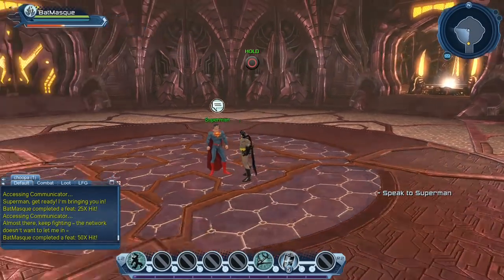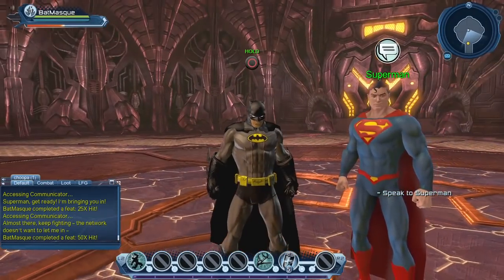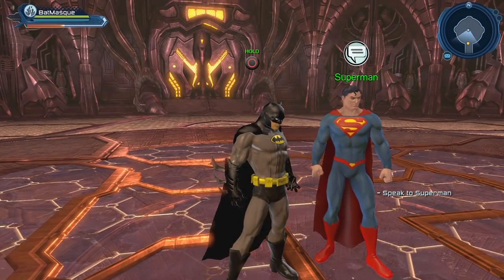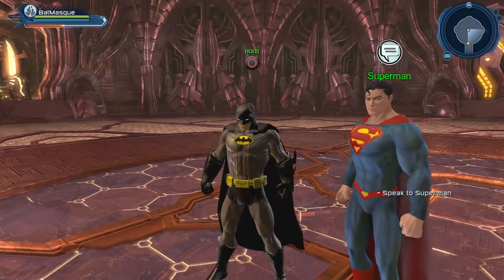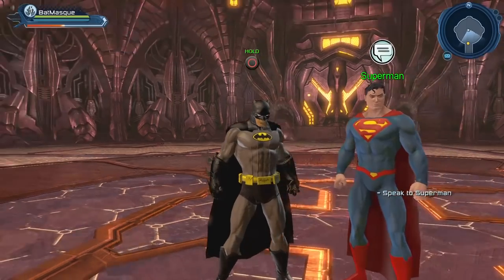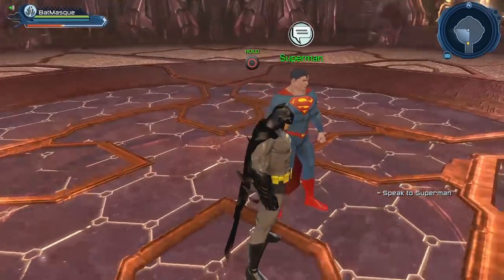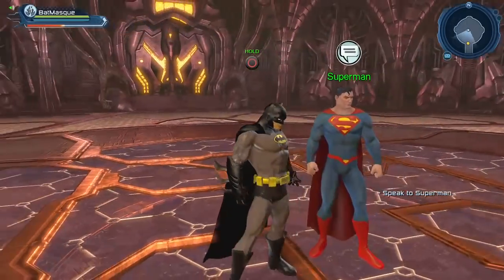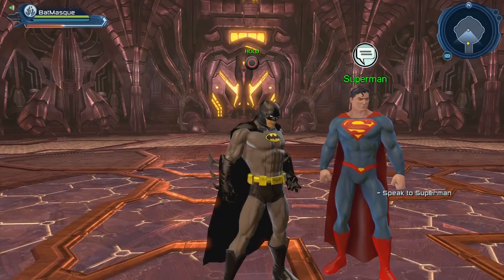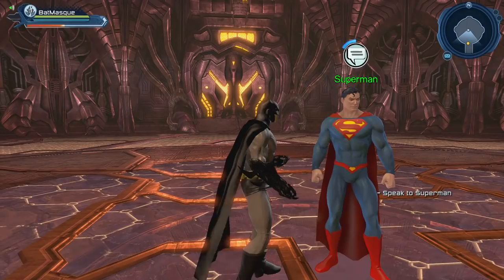Let's talk to our friend Superman and take a good look at him. This is the new Superman model we got with the Earth 3 DLC. They decided to give Superman pretty much the same look he had in Rebirth at the time, but sadly just a few months later they gave him back his red shorts. I'm surprised they didn't change the model again — maybe at some point they will change it to reflect how he looks in the comics right now, but he still has the Rebirth look from the Earth 3 DLC.